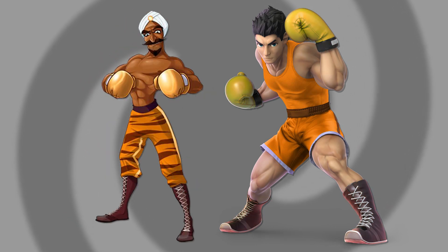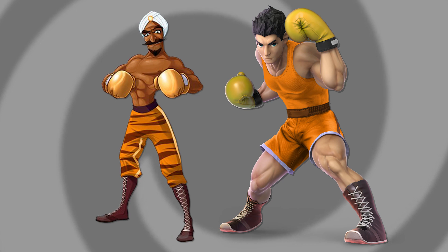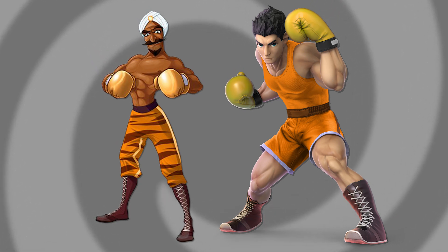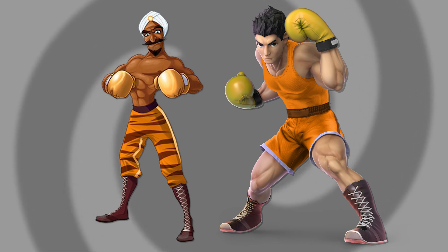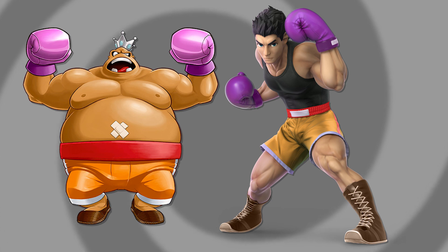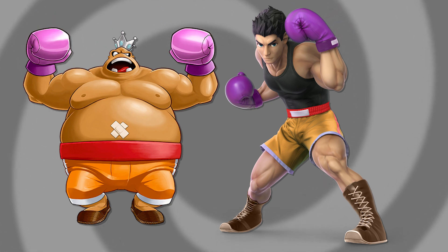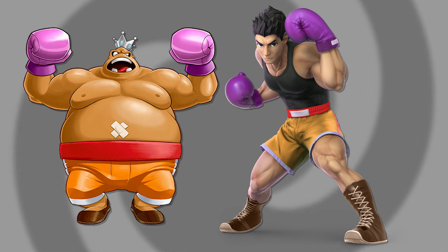Next I did one based on Great Tiger — a very loose interpretation of his color scheme. Great Tiger has tiger stripes on his shorts but I just gave Little Mac accents of brown in different places, made the stripe on his shorts and his belt brown, and made his shirt and shorts orange. If I were a better artist I'd give him actual tiger stripes, but we're limited. Lastly, I did a color scheme based on King Hippo — giving him the same shorts color, boxing gloves, and shoes. I kept the normal black tank top this time, and I think the color scheme works really well.